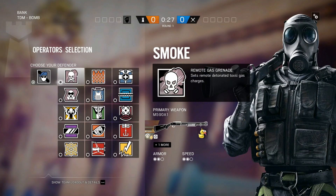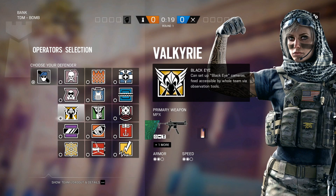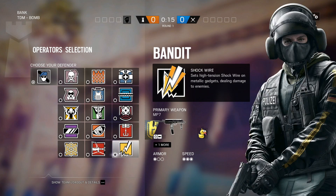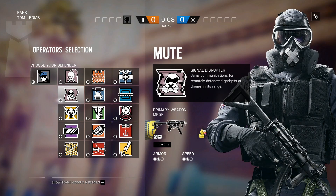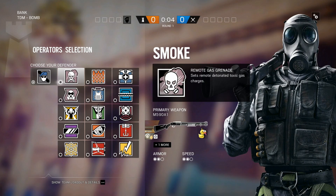Twitter, YouTube, Reddit, etc. For ops, we're going to pick the lower site first. Operators that you can pick here that are good: Smoke, Jaeger, Valkyrie's always good, Rook. Pulse is good, Bandit could be okay. Mute's always good. You can use Caveira if you're roaming and you know they're running a Jackal.